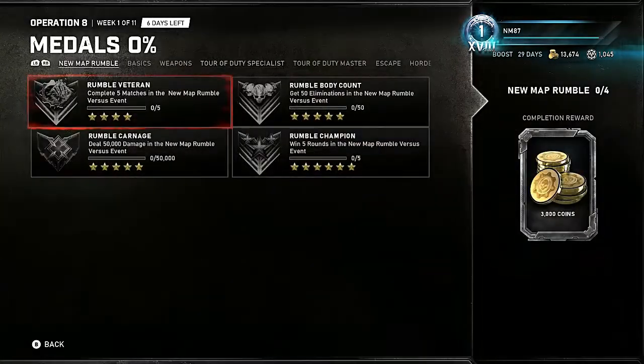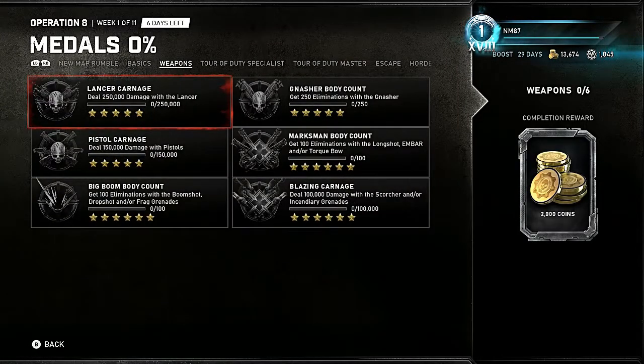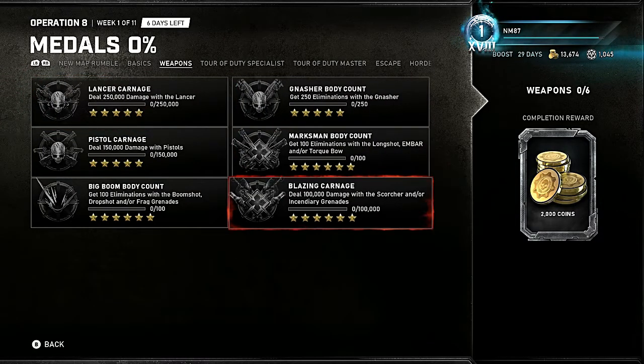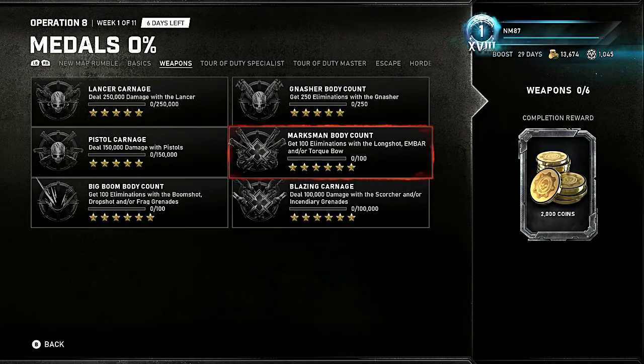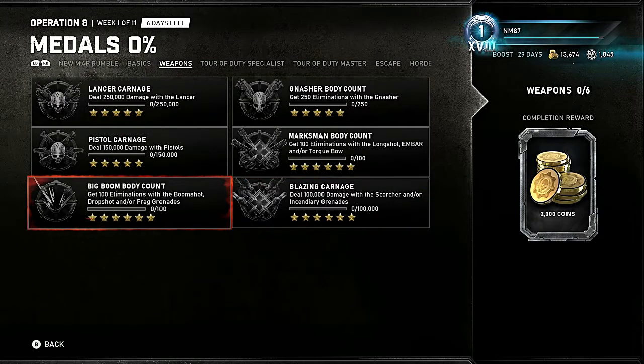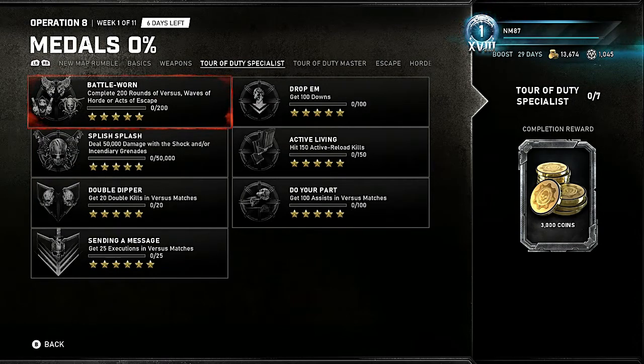The fastest way to complete your metals: you want to complete weapons like Nasher body count, Marksman body count — get 100 eliminations with Longbow, Lancer, M-Bar, or Torque Bow. Blazing Carnage requires dealing 100,000 damage. Big Boom body count requires 100 eliminations with a Boom Shot, Drop Shot, or frag grenades.